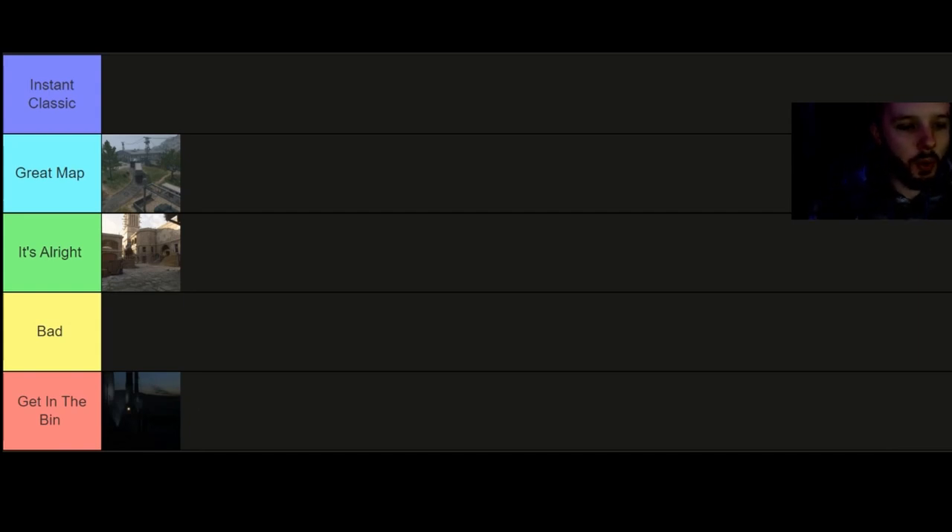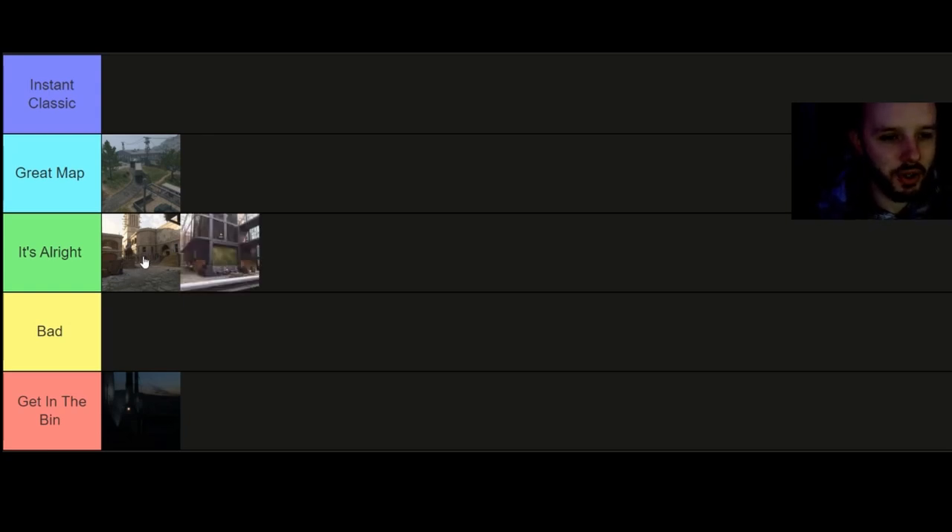Moving on to Breenberg Hotel. This map is a very indoor, closed map — you've got big outside areas and then the more inside areas where people camp. I'm going to go with It's All Right. Al Bagra Fortress is better, but Breenberg is all right. It's the enclosed map, and Modern Warfare 2 is already a camper fest, but this one people do like to just camp in the corners a bit more.